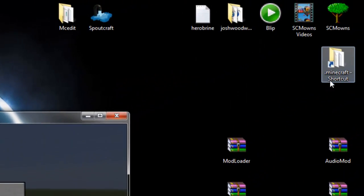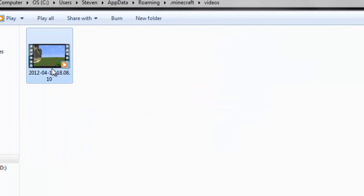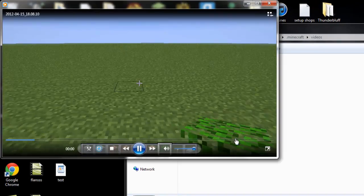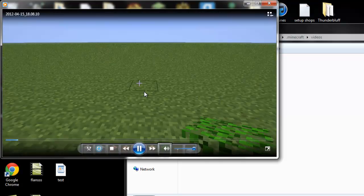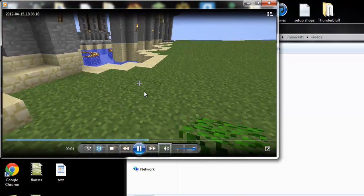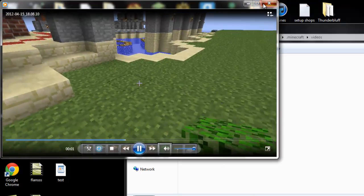Let's check out where the video is located. It's going to be in your .minecraft folder, in that videos folder that you just created. There you go — there's the video. You can double-click that and watch the video. It's a bit smooth when you're not recording something huge — it's pretty smooth.